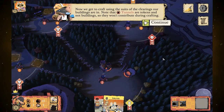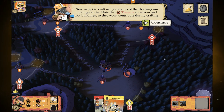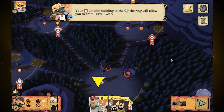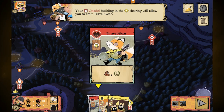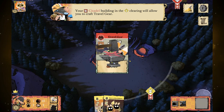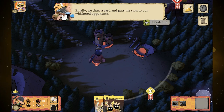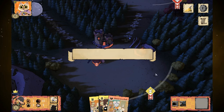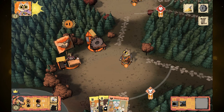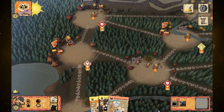You get to craft using the suits of the clearings your buildings are in. Note that tunnels are tokens and not buildings, so they won't contribute during crafting. Your citadel building is in the bunny clearing, so that lets you craft travel gear from your hand — any crafting that scores points is probably a good option for the Duchy. We draw one card and pass the turn because we only have one marketplace. We need to add marketplaces to get more cards coming in regularly.